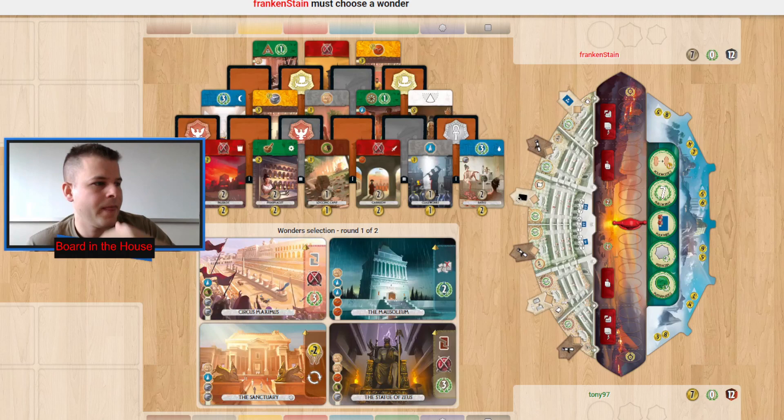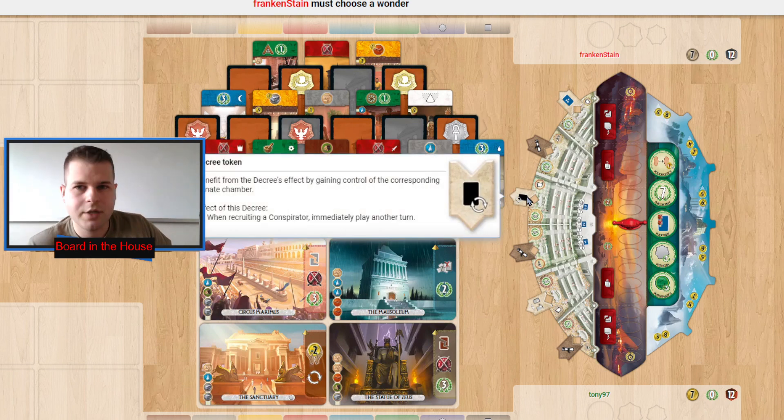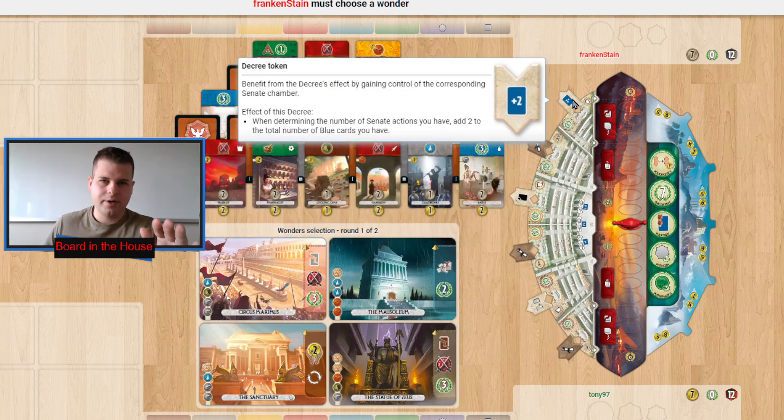Frankenstein is going to pick first. This time we're going to look at how the underdog does things, so Tony 97 going to be at the bottom, Frankenstein up at the top — slight difference from previous videos. Let's talk about the senate: this decree token is going to be very important to take, this first political senator is really key.